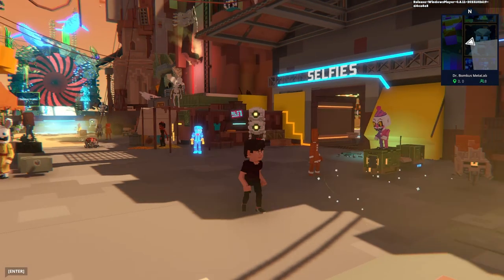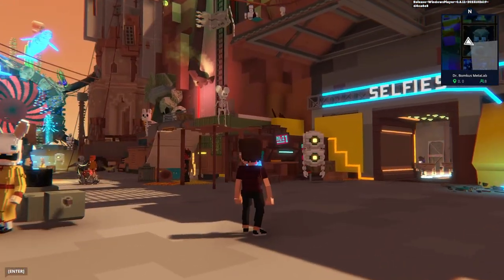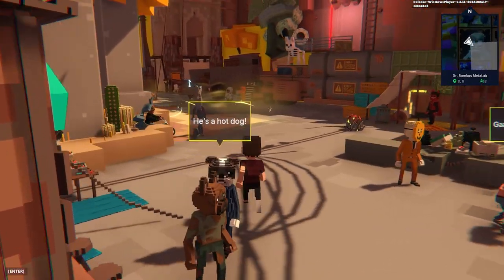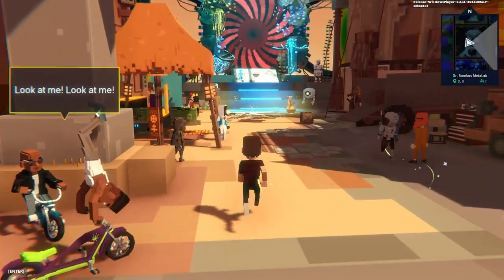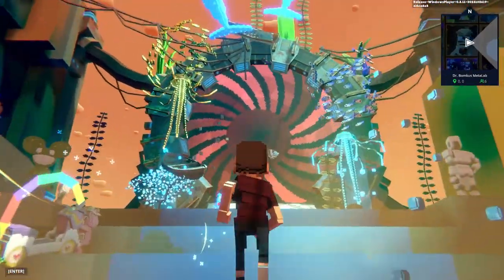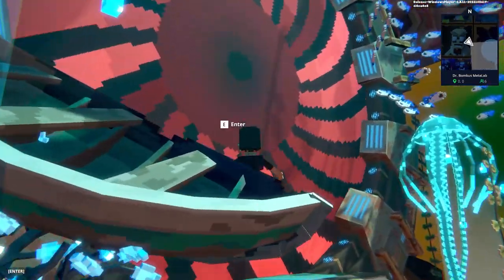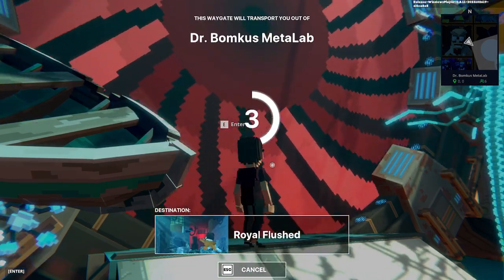Here we are in the event — I love the way the lobby looks. Basically every single Sandbox event there's always like a crazy amount of detail and areas for you to explore. But if you guys want to just get straight to the trials, what you want to do is go to this big portal thing right over here, go right in front of it, and press E in order to enter.